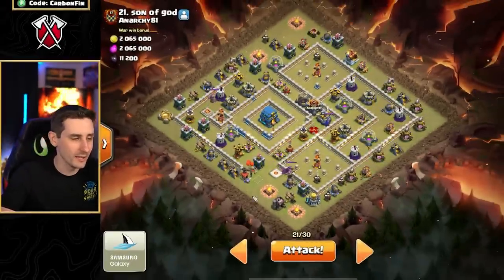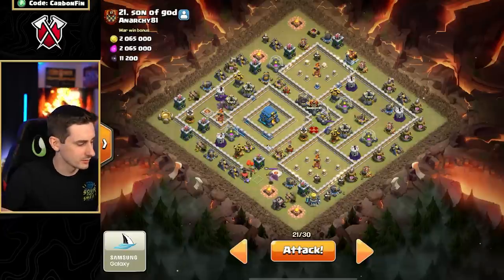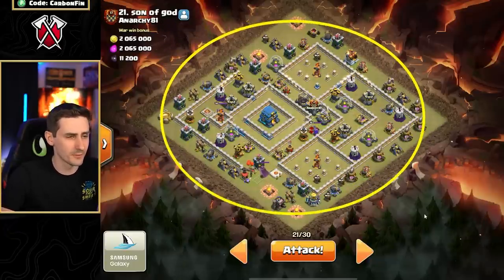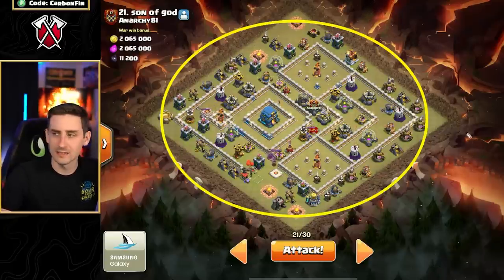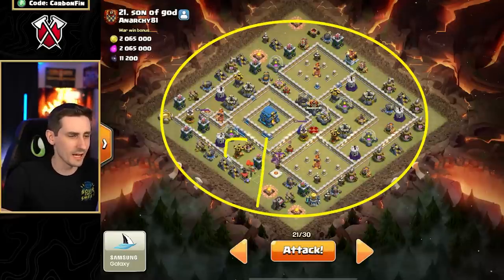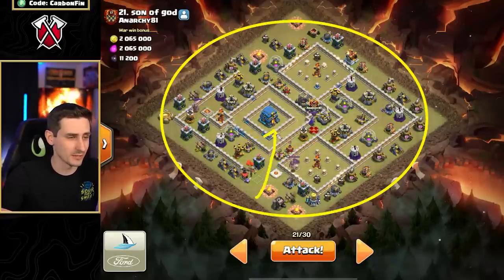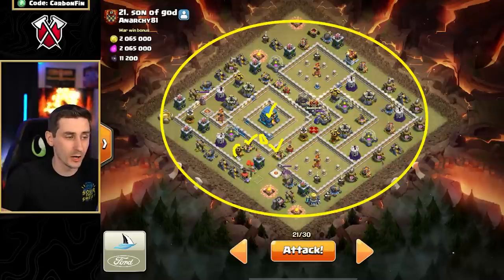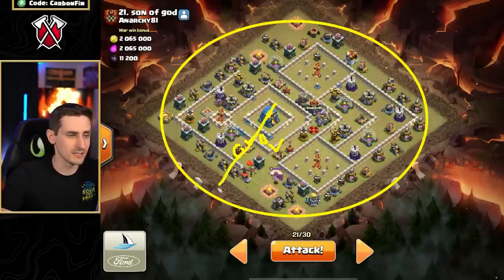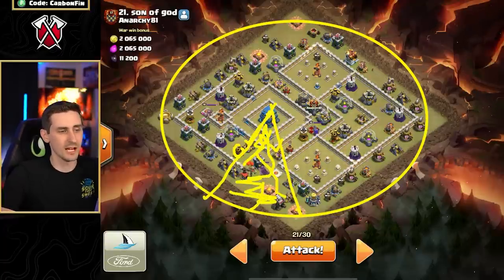Now jumping into town hall 12 — this is where we go for the town hall. I've decided to send the blimp here. Let's draw a circle for this base, and the town hall has to be included in this portion. I'm going to send the blimp into here, but I need to drop a hound to protect through this because I can also get some air defenses. If I land the blimp like this, we grab the town hall, grab an air defense, grab another building — the chain will also kill the air defense most likely. The grand warden altar will go down as well.